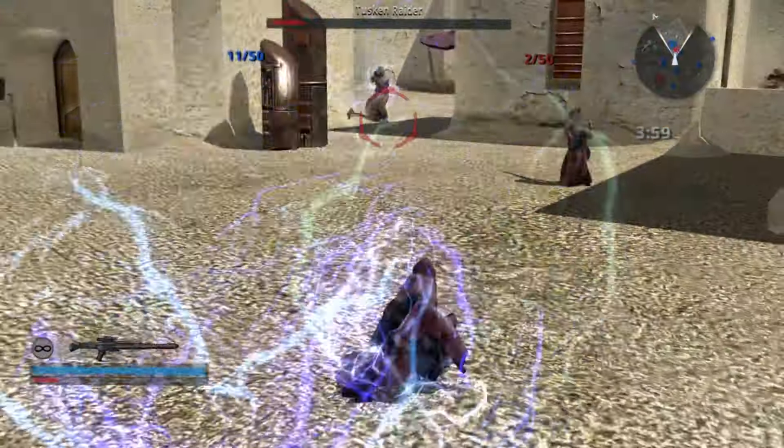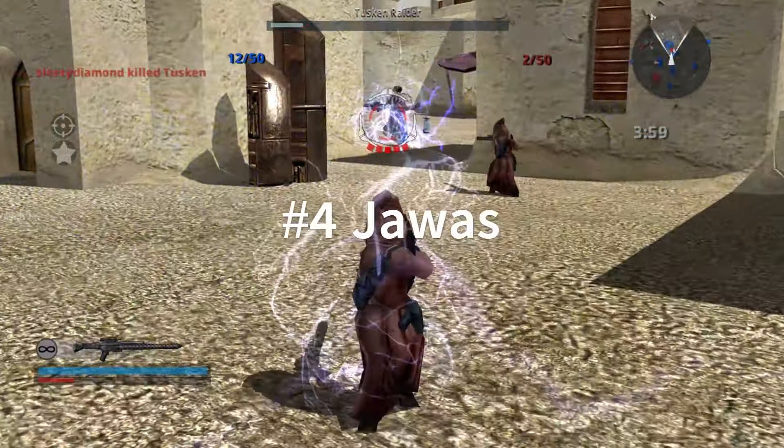The Jawas, I feel like, are better than most people say — although that is not saying much, because they're again only good in numbers. I do like that they have the shock weapons, similar to the Dark Trooper. Although they're so slow that it really puts them down. The movement is just horrendously slow, their jumping too — everything about them is just slow. Their weapons are okay, but for the most part you're just going to get wrecked because the Tuskens have such better weapons. Your best strategy is just to stick together and hope that you can win.